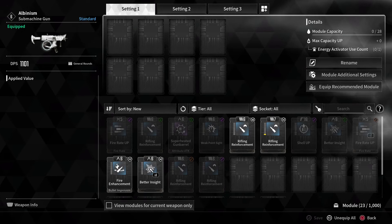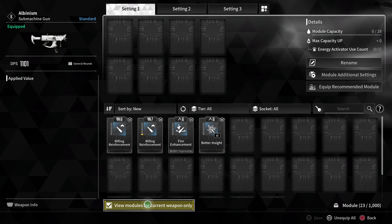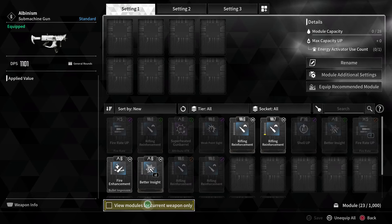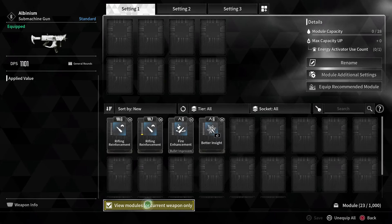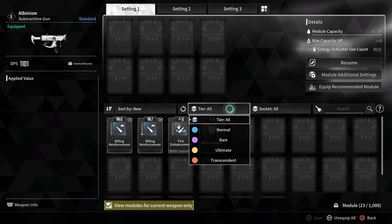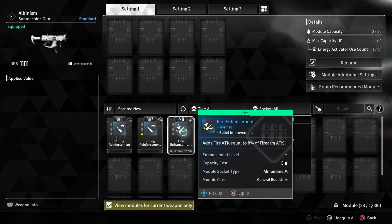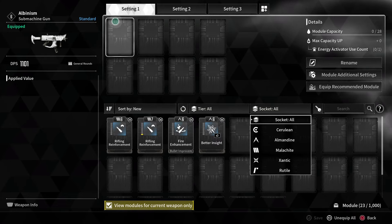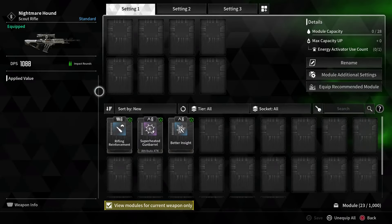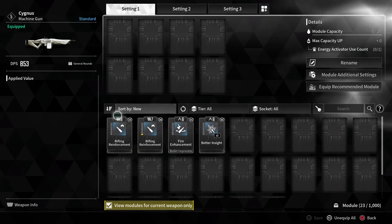When you go into sell, don't worry too much about selling equipped weapons — you'll see mods installed because you have five submachine guns and mods assigned to that weapon type. Inside module settings, you can choose to view modules for the current weapon only or all weapons. You can also filter by tier or by socket. Socket types are shown on the card itself, though weapons don't always specify — unlike the descendant.